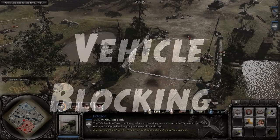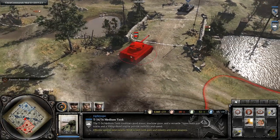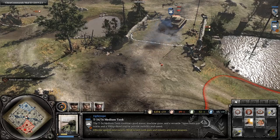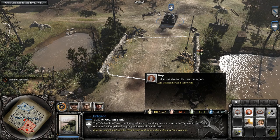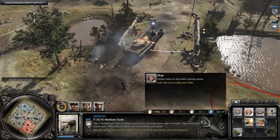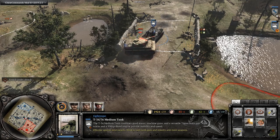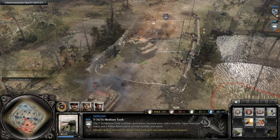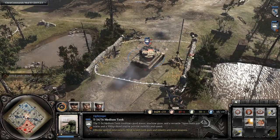First up we have blocking vehicles with other vehicles. Due to pathfinding mechanics it is possible for enemy tanks to phase through each other, which is often highly undesirable for one of the two parties. To avoid this, hit stop slightly before the vehicles touch — this will stop the enemy vehicle from phasing through and may even cause it some pathfinding issues as it tries to get around. Make sure you don't hit stop too late as the enemy vehicle may still be able to phase through.